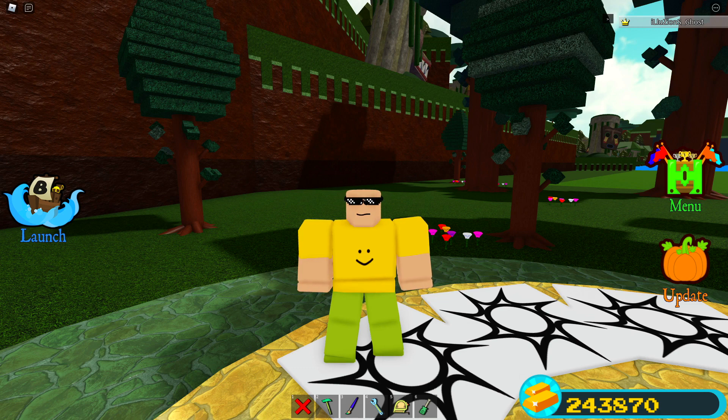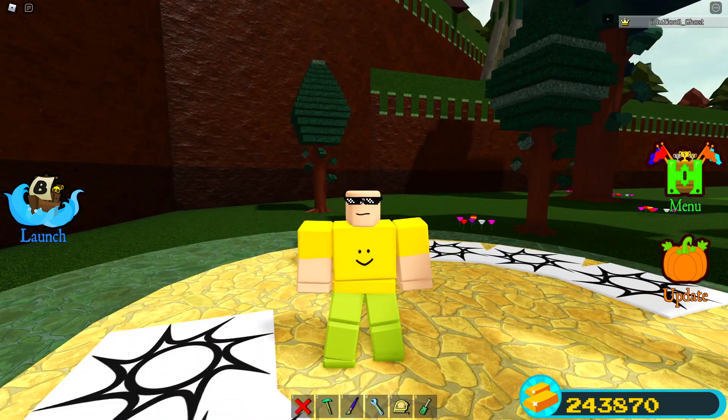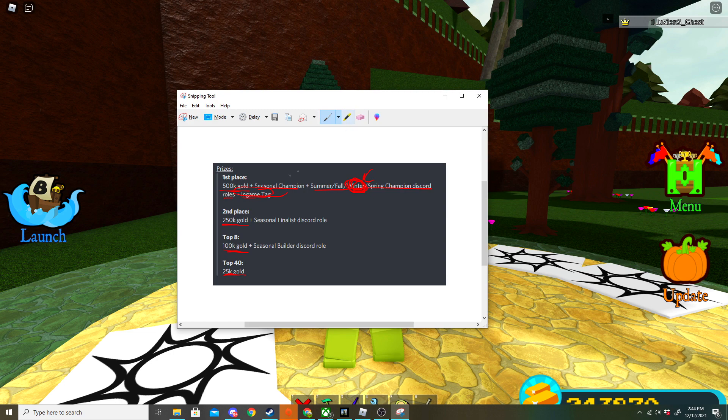There are absolutely tons of weird building competitions all over Build a Boat. But this one in particular is very notable because it gives you 500,000 gold. Some other things it gives you is the seasonal champion — the summer, fall, winter, or spring champion Discord role, which corresponds with the current season. Since it is winter right now, if you were to win this one you would get the Winter Champion Discord role.